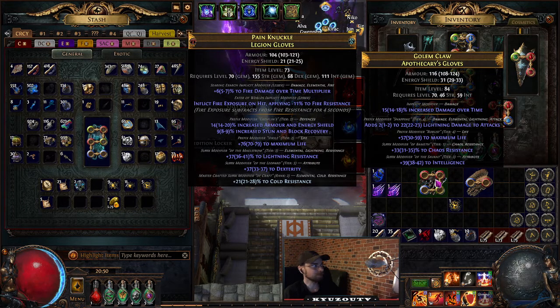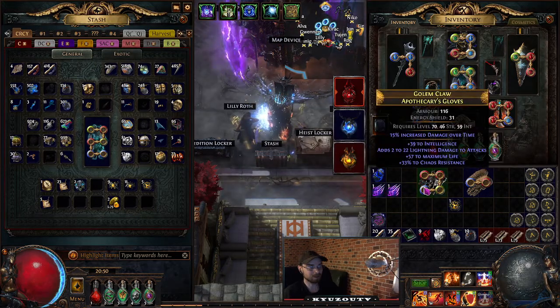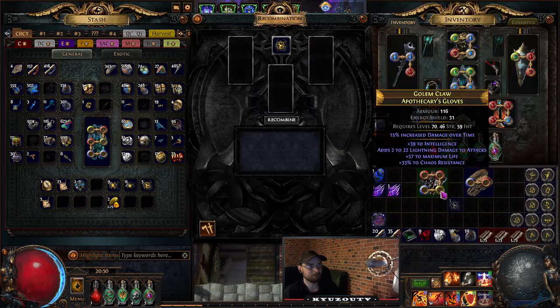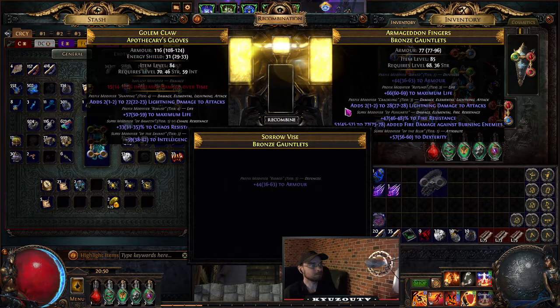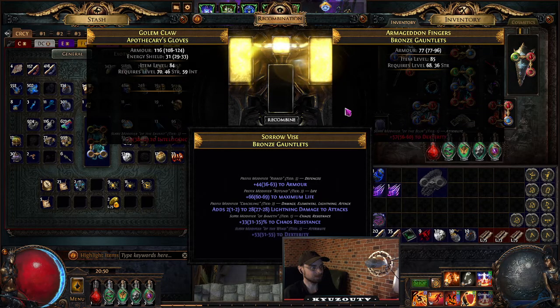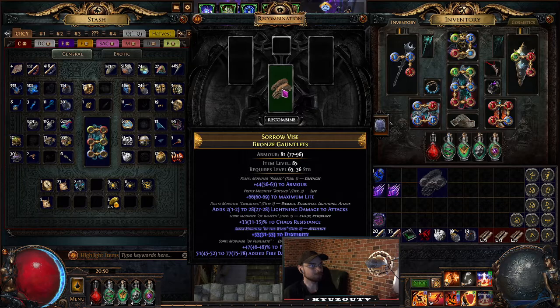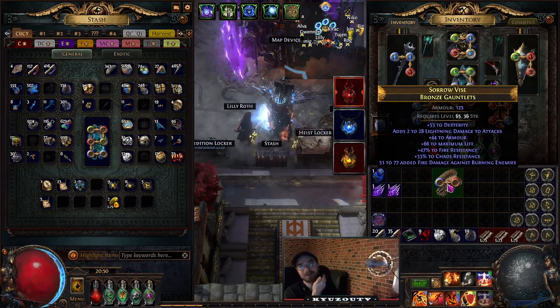I don't have enough unnulls — let's keep going. I do have some backups to try and get the chaos res back on, but let's see what we get. Oh, we lost the base. Got the chaos, got the dex, got the fire — I guess this is my new base.